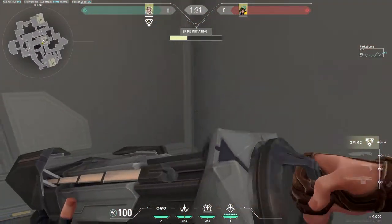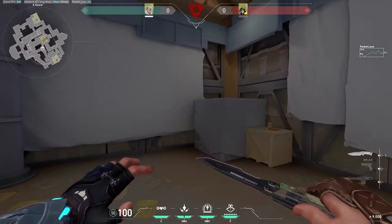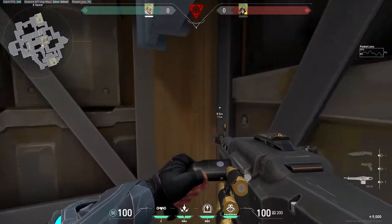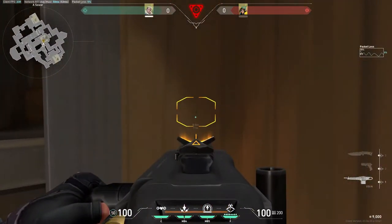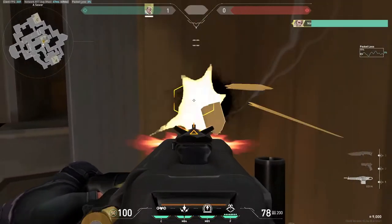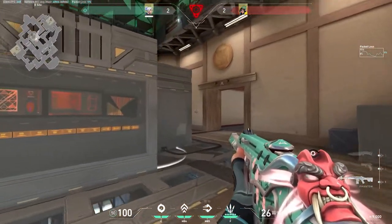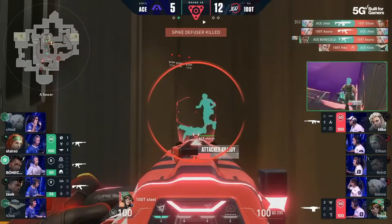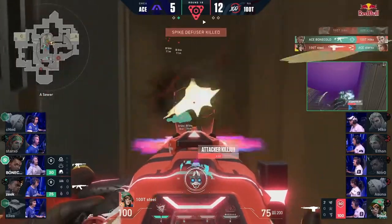Now for our second trick — this is something really cool you can use when you're on the attacking side on Haven. If you plant on B site in the right corner, you can actually go back into sewers towards A, where you can set up for this really nice wall bang spot that can stop the defenders from defusing the bomb. This can work with an Aries, but I definitely recommend trying it with an Odin, as you have more bullets and a larger magazine size, so the success rate will be higher.